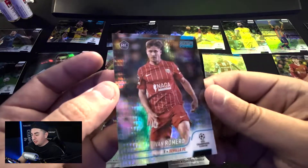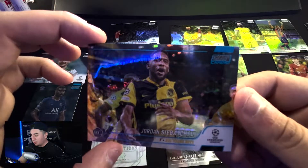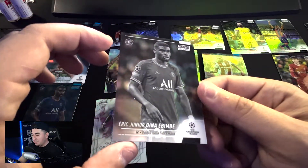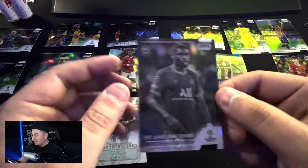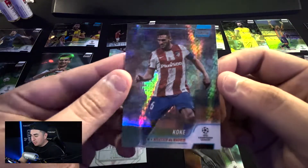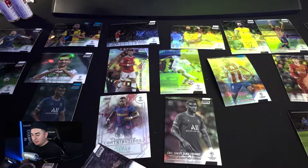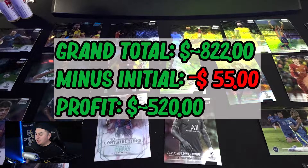Alright, wrapping up — we got a rookie card blue prism refractor, another refractor, a Cristiano Ronaldo real-time insert, a Memphis Depay insert, and of course the Eric Junior Dinahmbe black and white numbered out of 299. I always like the look of Stadium Club — we've got a few refractor-ish cards to look up for value. Like always, we'll go back, do some editing, look at the value of the cards, and see if we can get our money back. It's only 55 bucks.